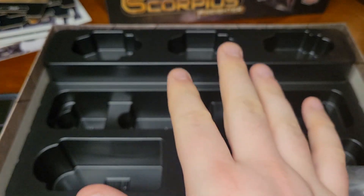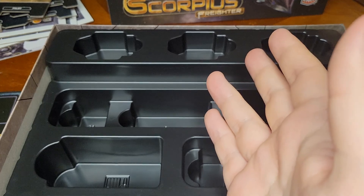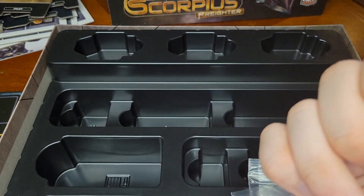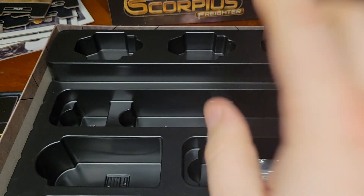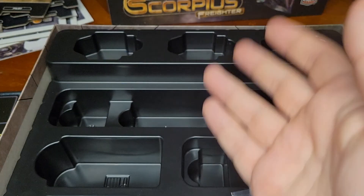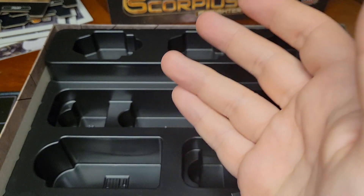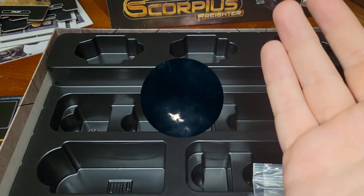This is Scorpius Freighter from AEG. It goes for around 40 or 50 bucks — it's been out for a couple years so it's a little cheaper than it was at launch. I'll have links down below. Definitely go check it out — I'll have a full review as soon as I get a chance to play it, which is hard for pandemic reasons. But I'm already excited based just on the components. Strong components sometimes cover for a bad game, but usually if they care enough about the components, they care enough to make a good game. We'll find that out — until then, happy gaming!